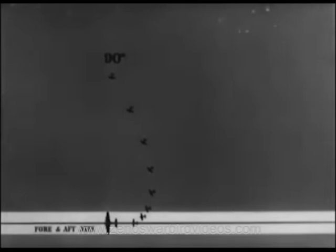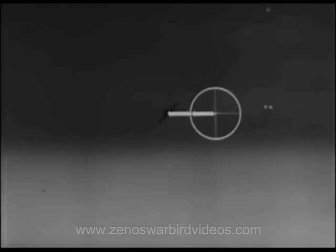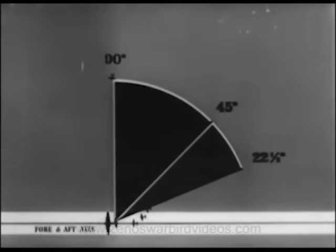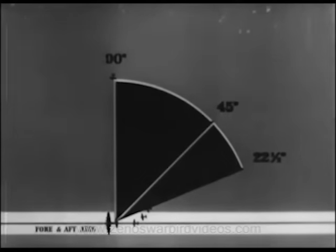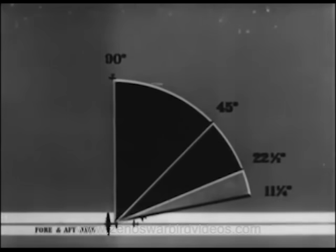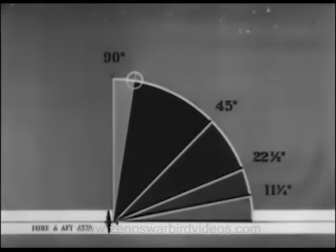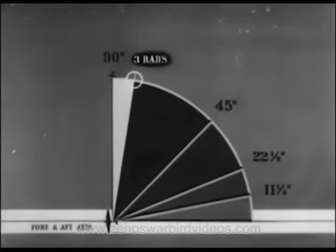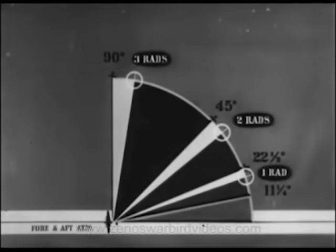90 degrees was straight out from your beam. Halfway back from there to your tail, at 45 degrees, the deflection is two rads. Half the remaining distance, at 22 and a half degrees, it is one rad. And half again, at 11 and a quarter degrees, it is only one half rad. Out here it's three. Halfway back it's two. Half again is one. And half again, one half.